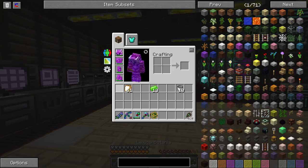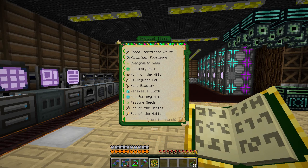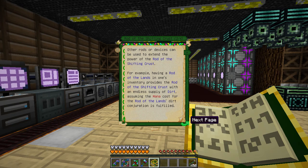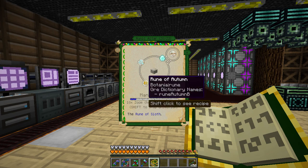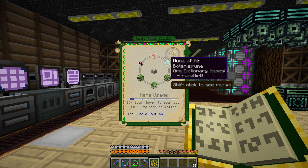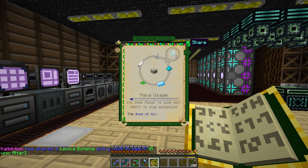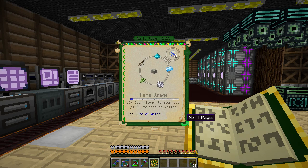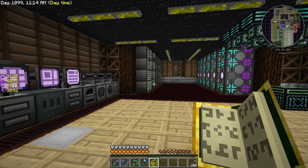What I want to do today is make some rods - specifically the rod of the shifting crust. That requires a rune of sloth, which requires a rune of autumn and a rune of air. Rune of air requires certain materials, and it gets complicated very very fast - like holy crap. So we need to come up with a means to automate some of those things.